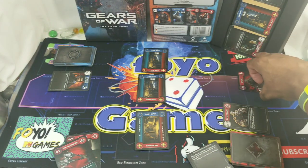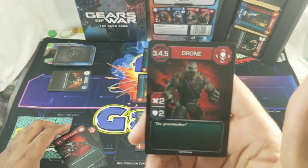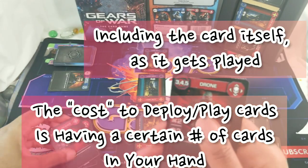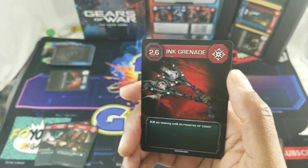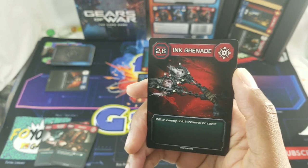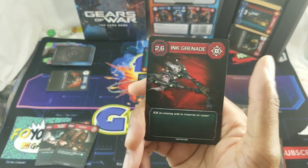Units have a cost to play — also called deploy. You deploy units into the back row, called the reserve, like the Pokémon bench. To deploy a card from your five-card hand, you need to have a certain number of cards in hand — three, four, or five cards depending on the card. For example, to deploy the Ink Grenade in the deploy phase — what I like to call the Triple D phase: Deploy, Discard, or Draw — you would need six cards in hand, so you couldn't do it on the first turn.